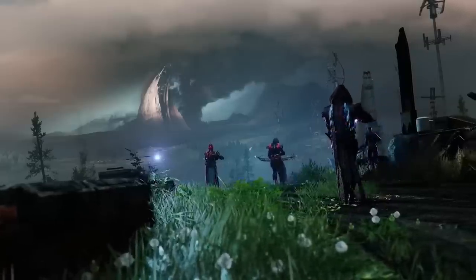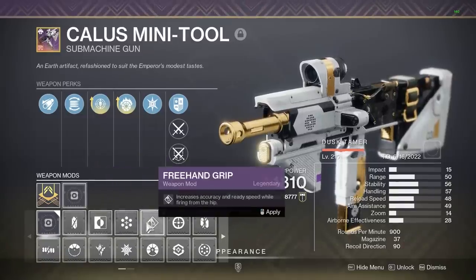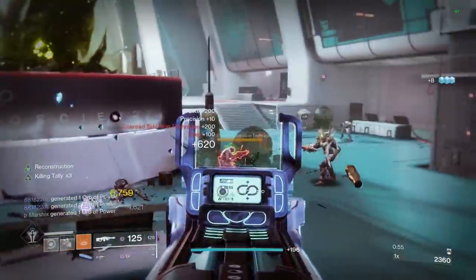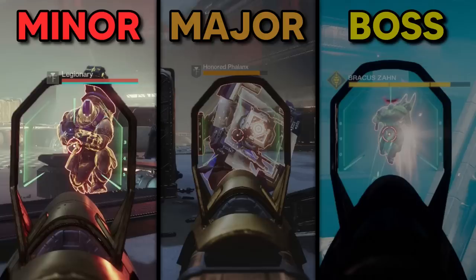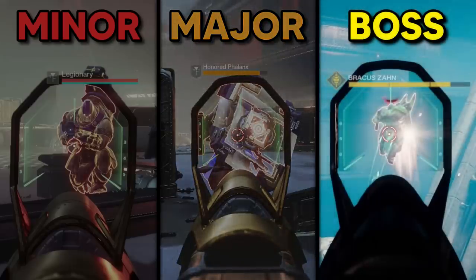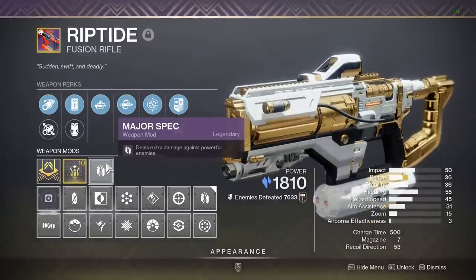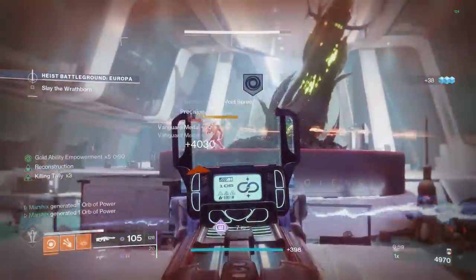This next mistake should be self-explanatory. In PvE, only three weapon mods matter: minor spec, major spec, and boss spec. Anything else is a waste. These will give you a 7% damage buff against the corresponding enemy type. Minor spec is for enemies with red health bars, major spec is for orange health bars, and boss spec is for bosses and vehicles. For the most part, all primary weapons should have minor spec, all special weapons should have major spec, and all heavy weapons should have boss spec, or whichever mod fits the role of that specific weapon.